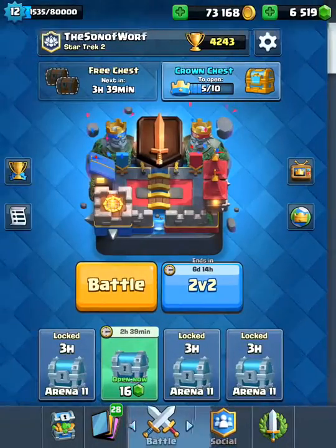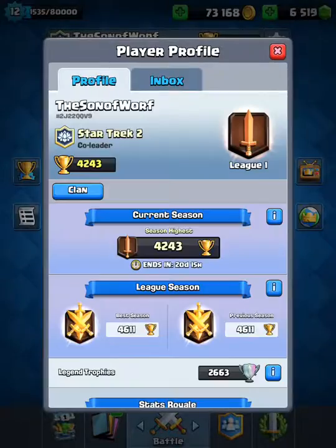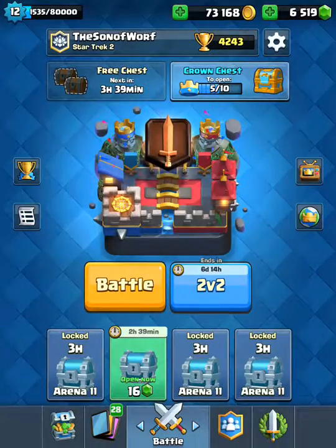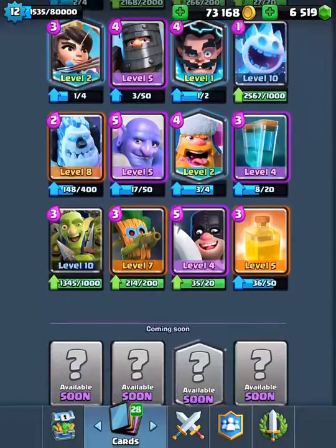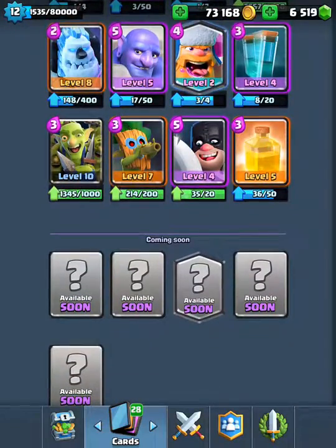Not a big deal, but the season highest now puts your league plaque next to it. And new cards — as I said, we got this one right here: the Legendary is the Mega Knight, I think.